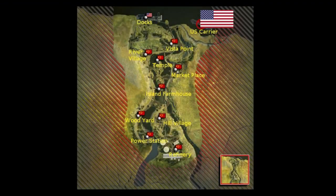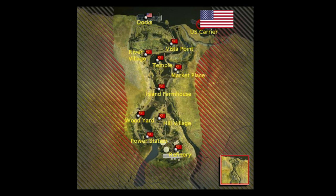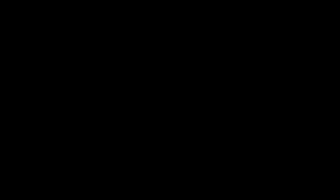First I'm going to explain it from the US side of view and then from the Chinese forces view. On the US side, you start with the carrier and you need to capture as many flags as possible — if you have more than half, the opponent's tickets decrease faster than yours.